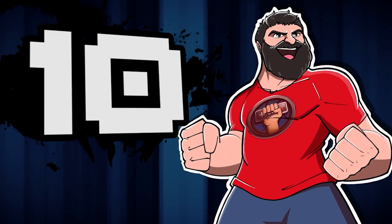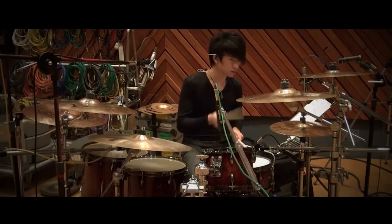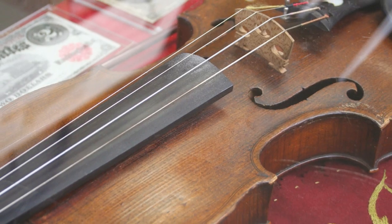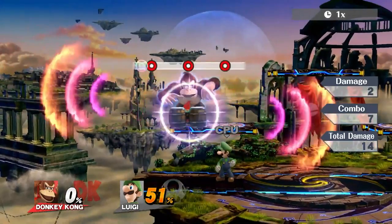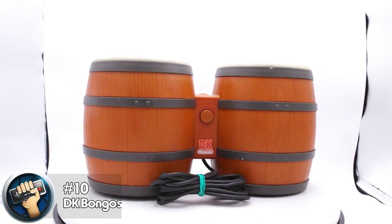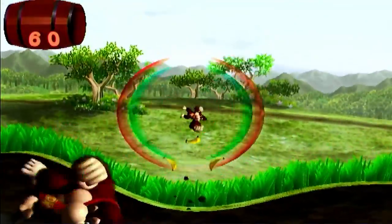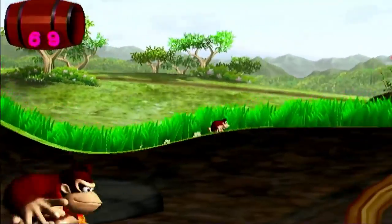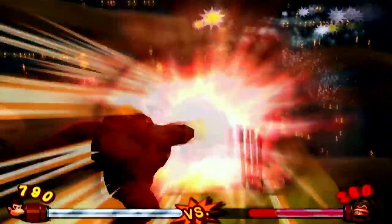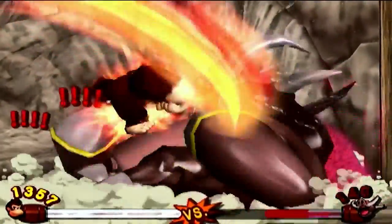Number 10. Every famous political figure worth their salt has a musical instrument associated with them. Clinton has the saxophone, Jefferson had the violin, and Senator Donkey Kong has the bongos. The DK bongos were originally made for the Donkey Konga series, but I fell in love with them with Donkey Kong Jungle Beat. These drums aren't just used for rhythm — they're used for platforming and beating the ever-loving tar out of every foe that DK runs into in the jungle.